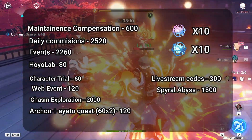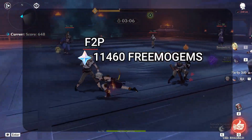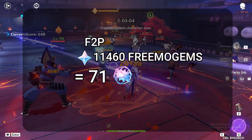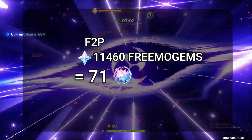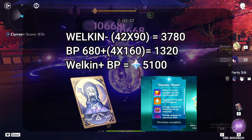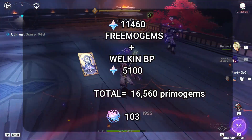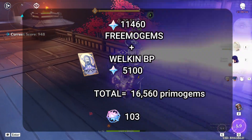So the total primogems you can save in patch 2.6 is around 11,460, which is around 71 pulls in total for F2P players. If you purchase Welkin and BP, then you can save up to 5,100 more primogems, for a total of 16,560 primogems, which is 103 pulls in total.